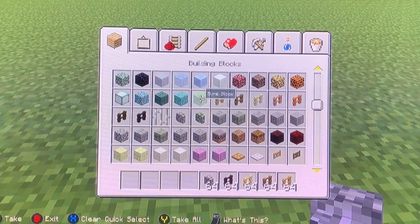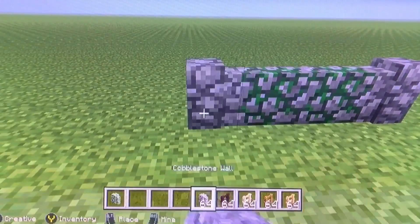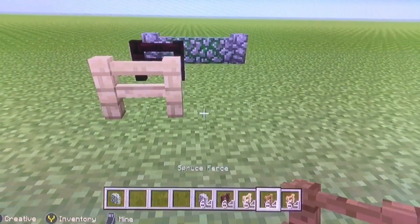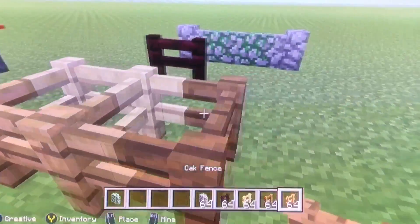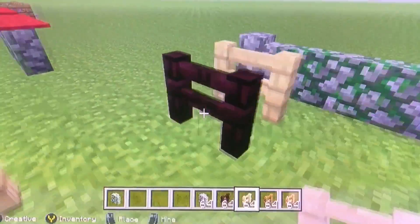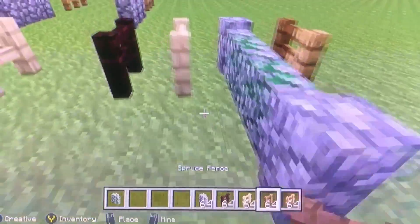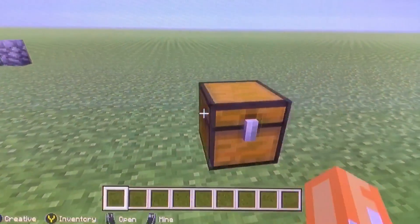What I'm showing here is that mossy cobblestone and cobblestone walls can connect to each other, nether brick doesn't connect to anything, and all other types of wood fences connect to each other. As you can see, the normal fence does not connect to the wall or the nether brick.